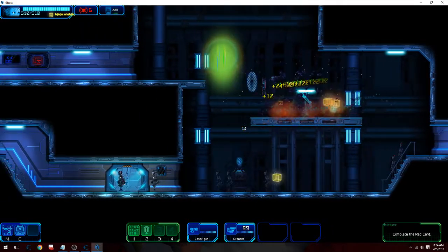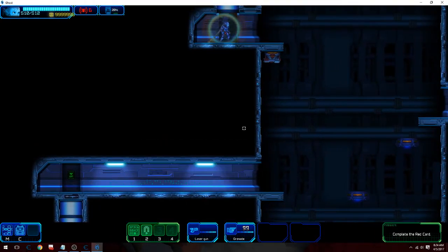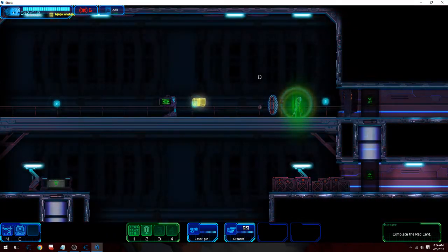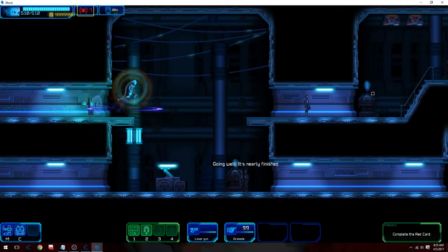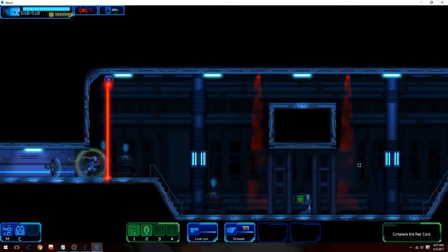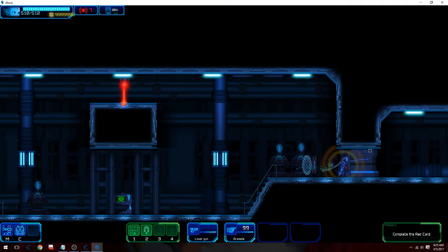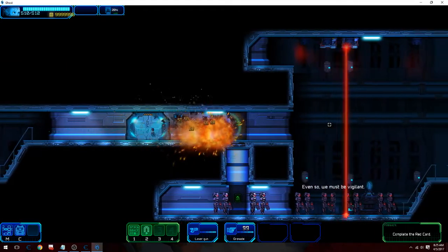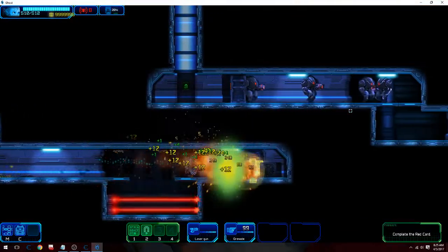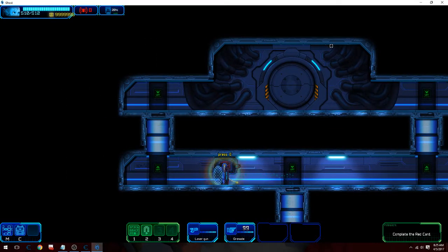I should be getting closer to the server room. Go up through here and there. I can actually change the alarm level as well, but if you change it to an extremely high number, you'll be sitting in those rooms for a while when you trigger an alarm, killing a bunch of enemies. Alright, here is the server room.